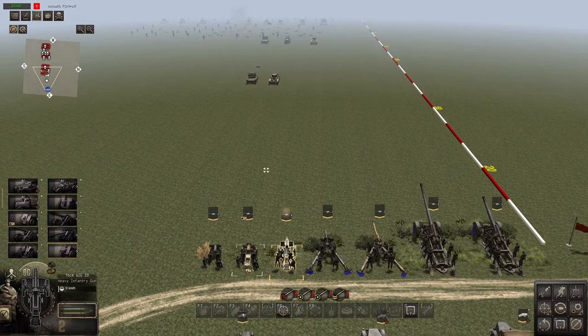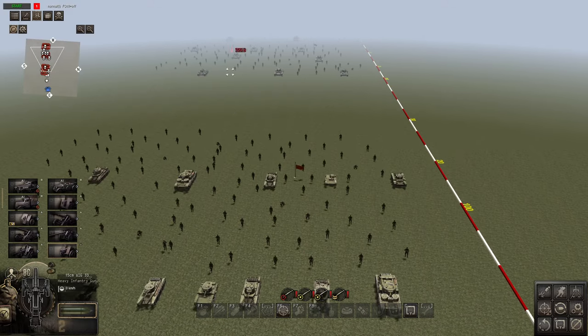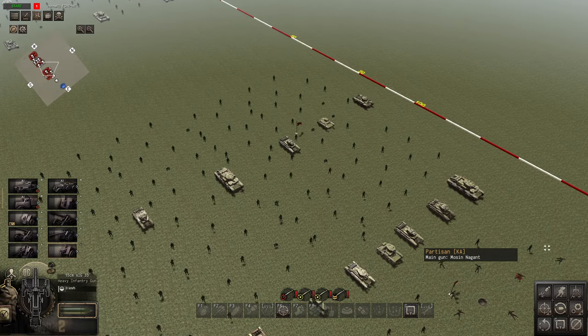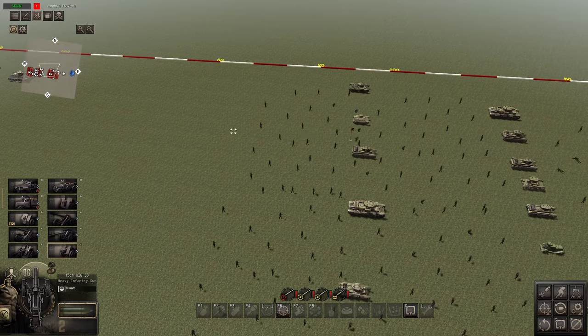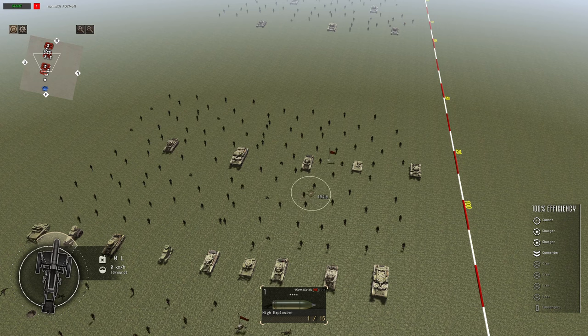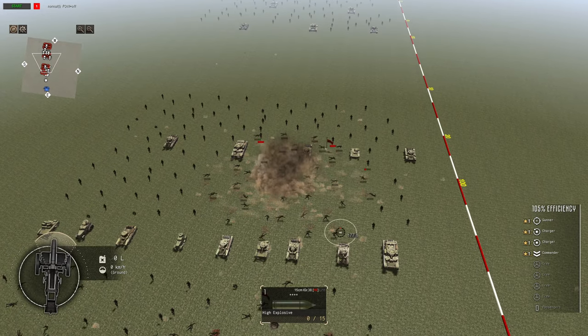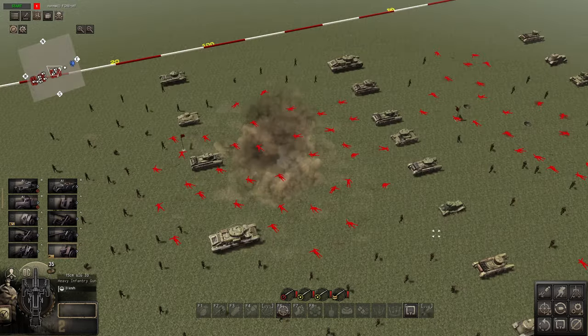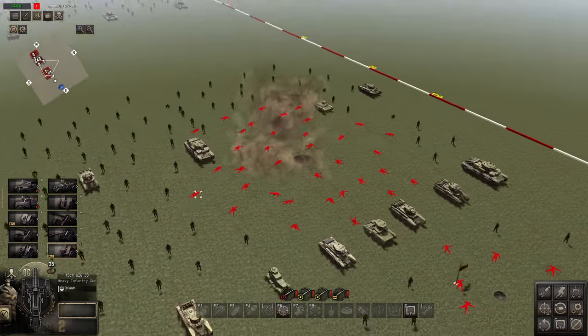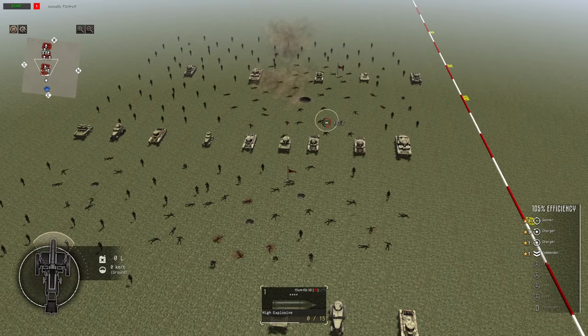Next up is my second favorite artillery gun in the game, the SIG-33. You do not get anti-tank shells, but you do get a little bit more range — about 210 meters. And the accuracy for the area of effect of this gun is honestly so powerful. It's ridiculous. I mean, sure, it doesn't have the range of any of these other guns, but it's ridiculous.